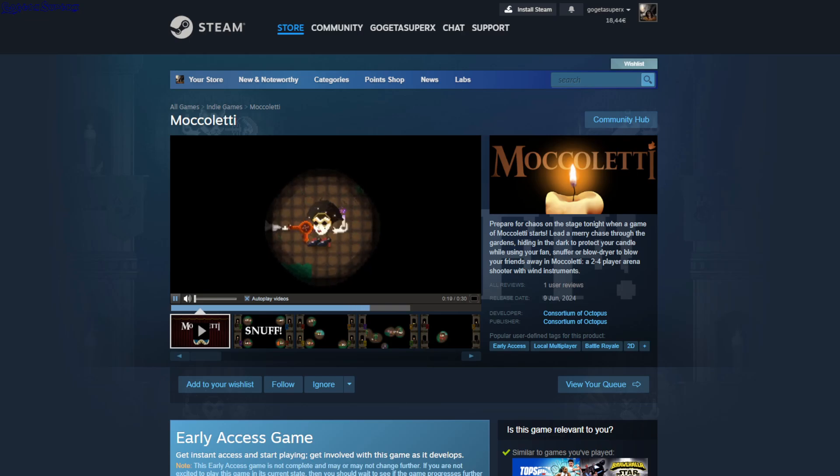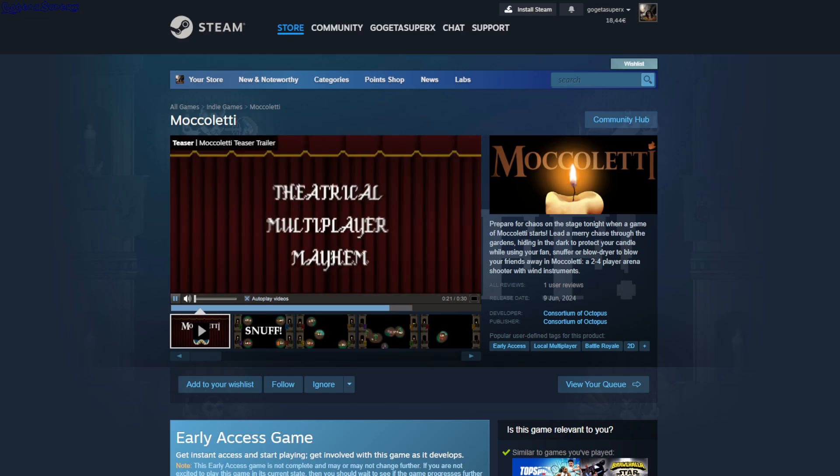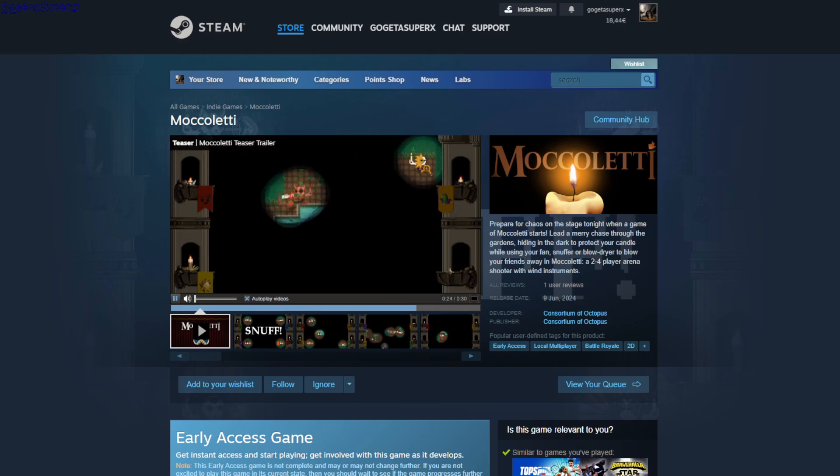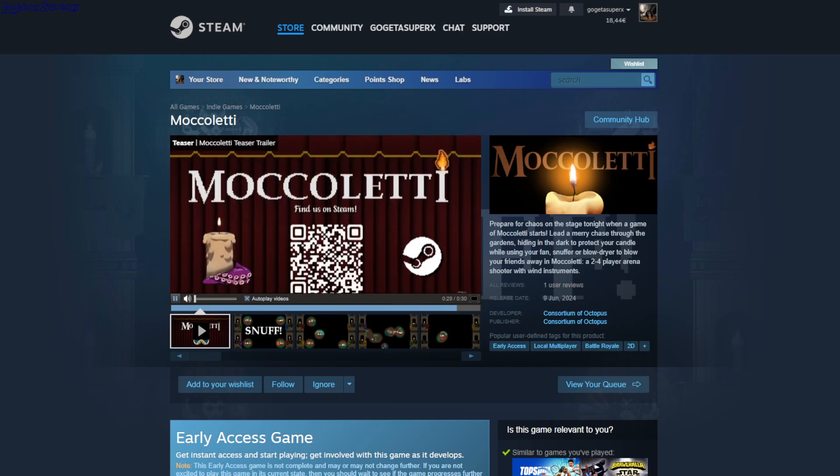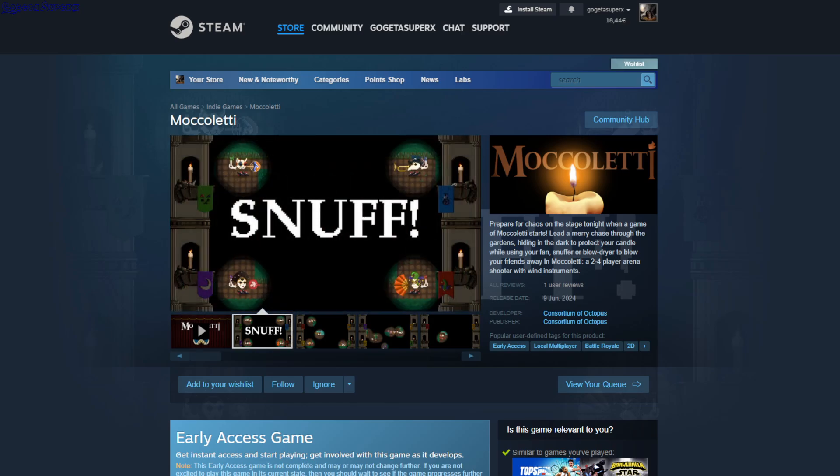This is 471 Moccoletti — local multiplayer battle. You pick your character, each with different weapons, and fight in the darkness where you can only see a small area around you. Whoever is the last one standing wins.